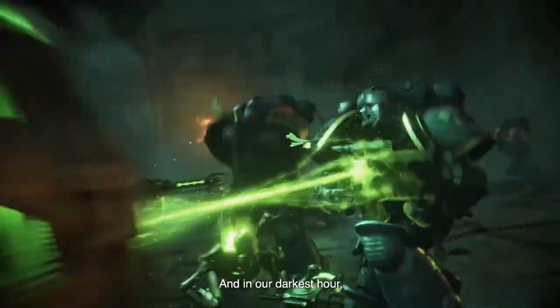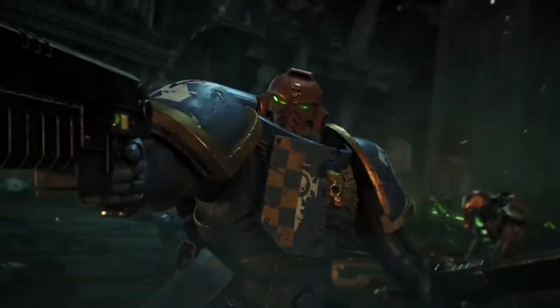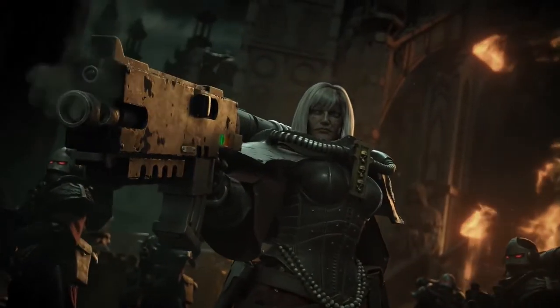After defeating the Gatan, the Necrons knew that they were weak, and that the other races would soon be the most powerful in the galaxy, so they built massive tomb worlds to wait in stasis for millions of years until the other races were wiped out. Waking up in the 41st millennium, Necrons have found that there are numerous races vying for power in the galaxy, and they will stop at nothing to forge an empire that they believe is rightfully theirs.